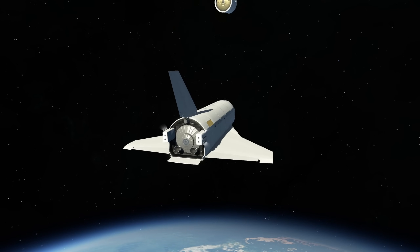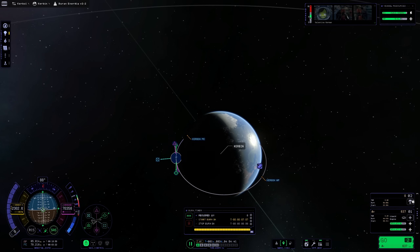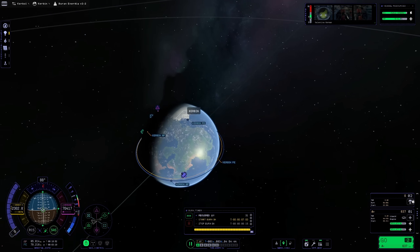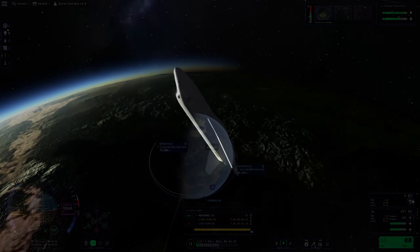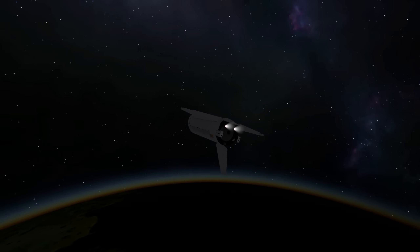Please don't try that with your million dollar spacecraft for real. Now that we have completed the space part of this space mission, let's get it back down to the surface. Unlike the real flight of the Buran, this one is actually crewed — we have Valentina Kerman on the helm, because honestly I forgot to include a probe core. So unlike the real Buran, my Buran is not capable of autonomous flight.